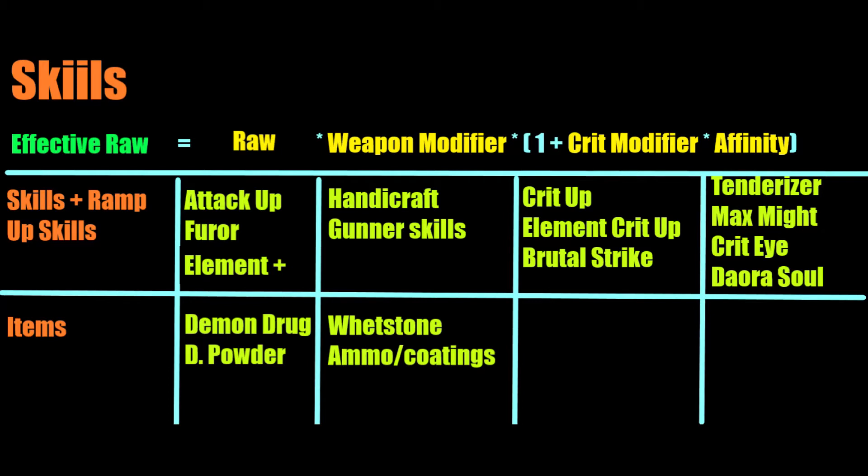On the other hand, items of the same category won't stack together, instead the higher value overrides — like in the case of Demon Drug being overwritten by Demon Powder. Hunting Horn melodies are a separate category, working as a weapon buff applying to everyone in range. Make use of this knowledge when set building and buffing up before a hunt.